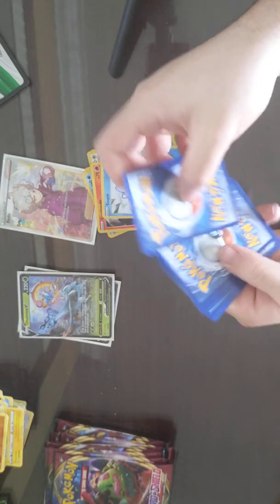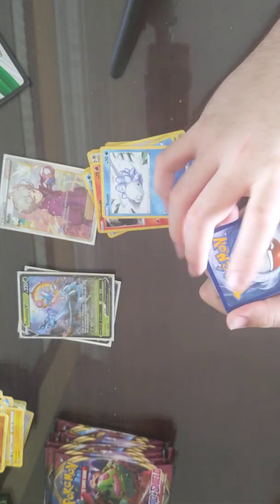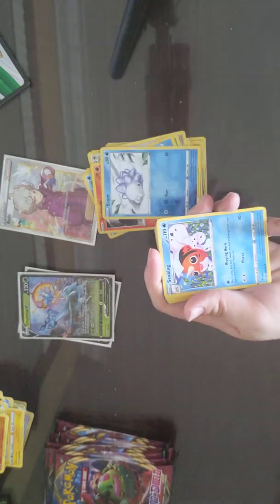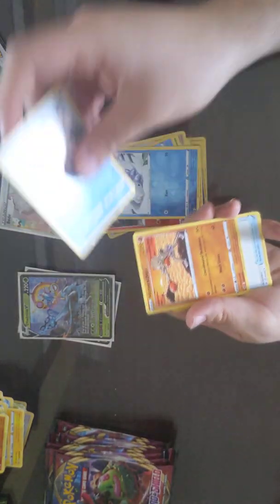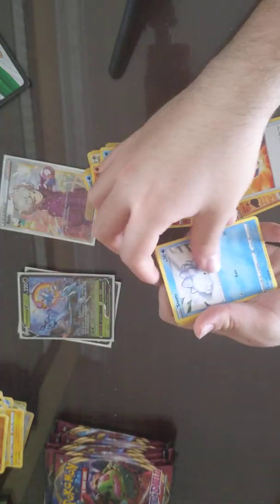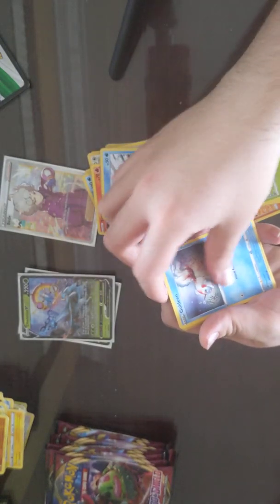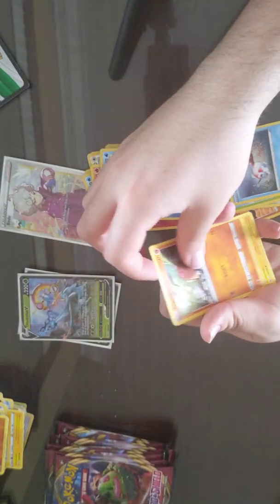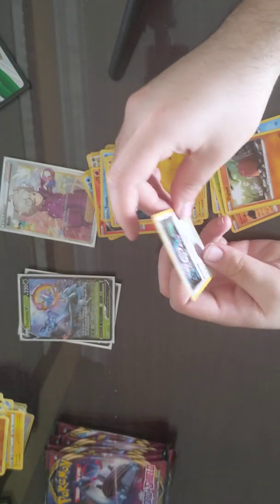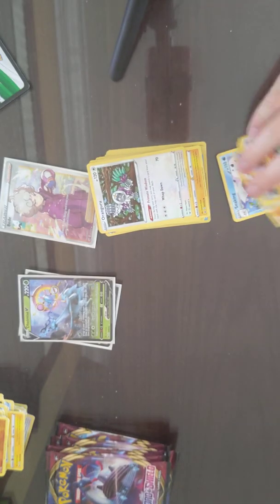Sadly I just never had the luck to pull them at the right time, and when I did I had my Zigzagoons out there, not Sobble. Psychic Energy, Seaking, Hitmonchan, Great Ball, Snom, Mawile, Gossifleur, Goldeen, Diglett, Reverse Chinchow, and a Holo Orangaroo. I love Orangaroo.